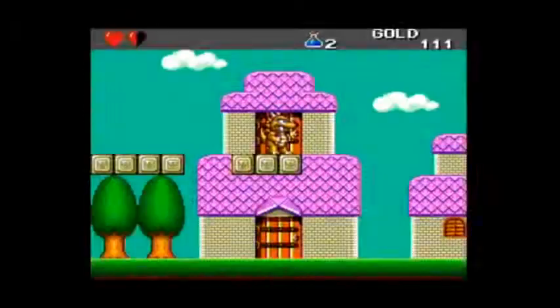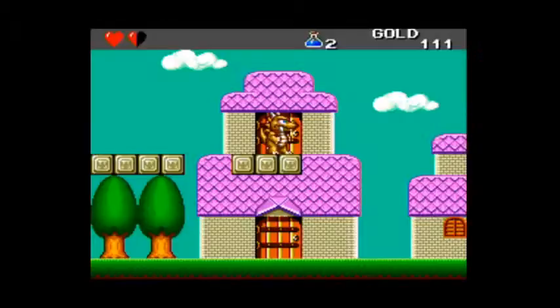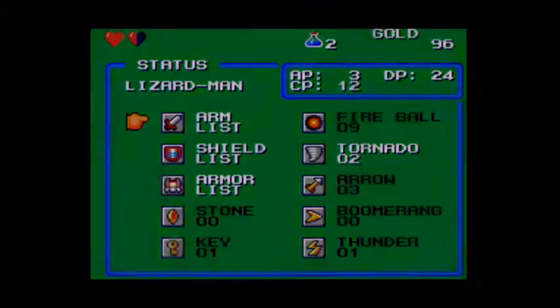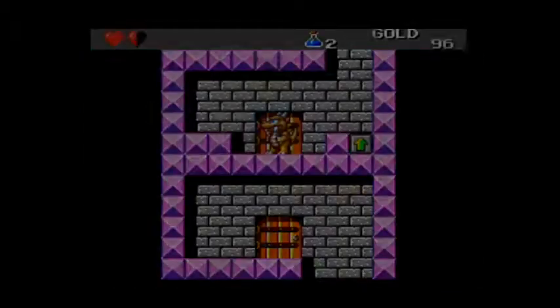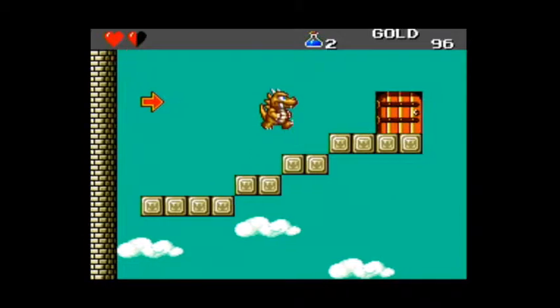I'll discover the other characters together even though I know them all. So I'll buy both of those. Look at the armour — my charisma and defence went up; that's quite a big difference. Shield puts my defence up too, so I'm happy with that. Now that I've got enough charisma I can buy that sword — Lizard Man doesn't use a sword, but it still puts my attack up. So now I'm four times as powerful strength-wise and my charisma's up a bit.